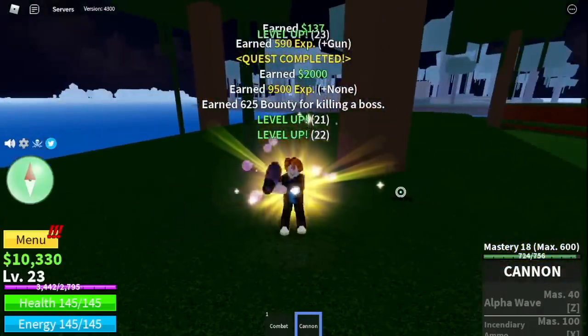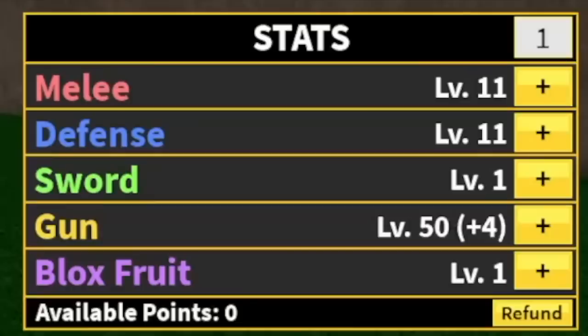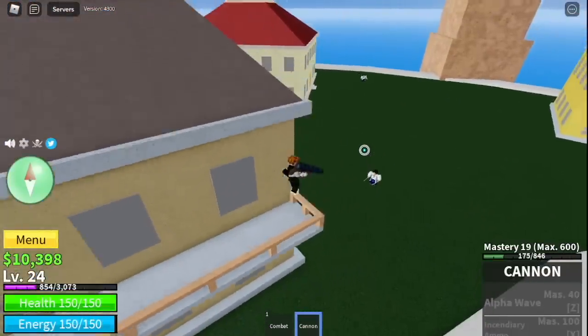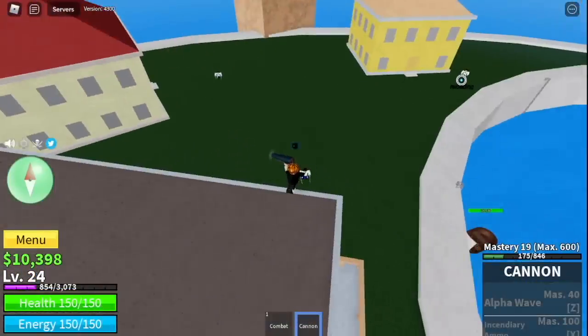By the way guys, we're not gonna stay here. Stat check: melee, defense 11, 50 gun. We're gonna go straight to the Marine Fortress. So we're gonna jump here, lure 4.